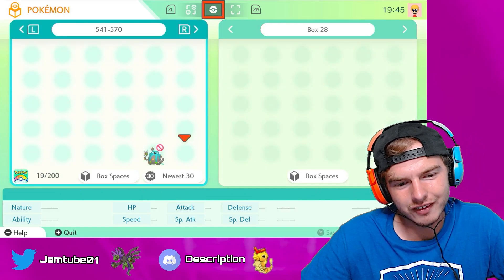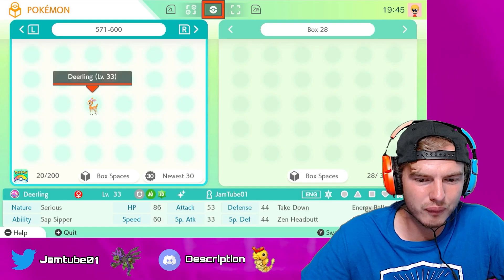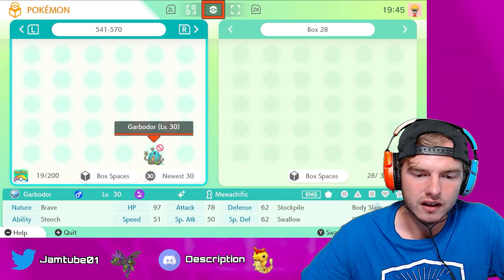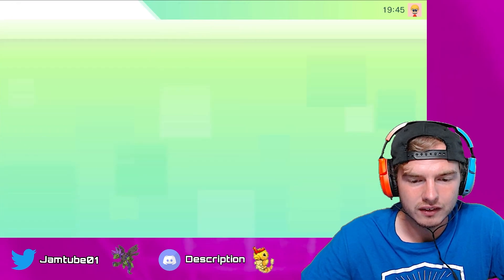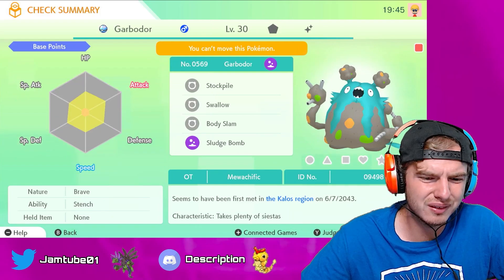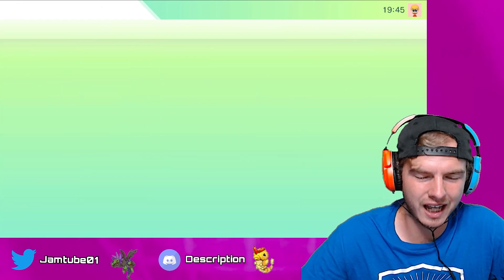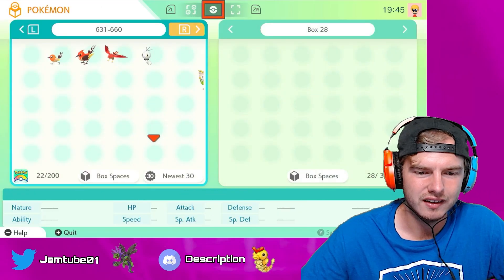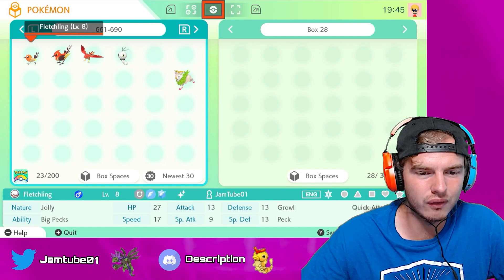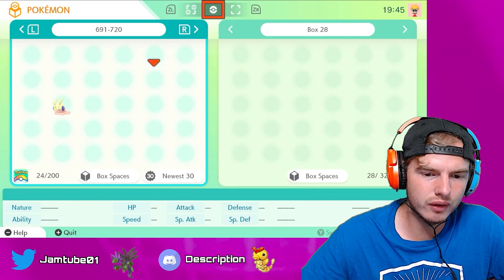Unova is very sparse too — we only have two: a Deerling found in the wild in Scarlet Violet and a Friend Safari Garbodor. This Garbodor was actually one of our latest shinies — I was like, oh thank goodness, we'll have something before the six-month mark. Kalos has actually been okay. Fletchling was our first one; we completed the whole line just random hunting in the wild. We also got Scatterbug, a Skidoo, and a Goomy.